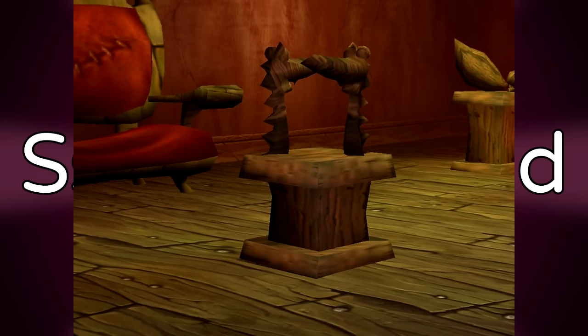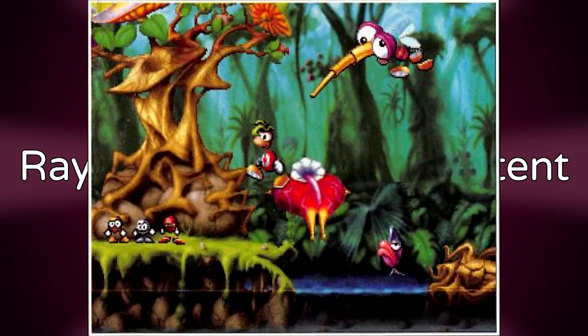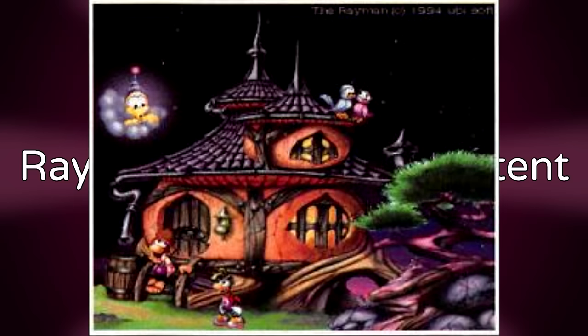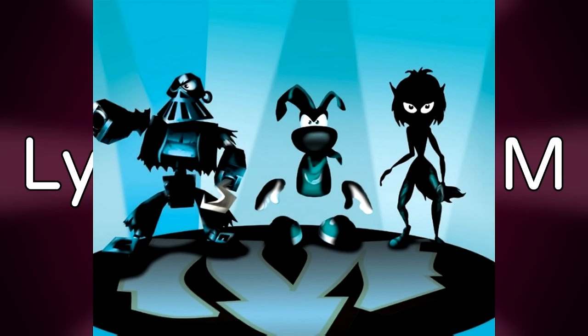Sam is dead. In Rayman 3 in Razov's mansion, we can see a statue that looks like Sam. It's not confirmed if it is Sam or just someone else of his species, but generally it's assumed to be Sam. Rayman 1 scrapped content — over the years a bunch of scrapped content from Rayman 1 has been revealed through magazine articles and leaked prototypes. I could honestly make an entire dedicated Rayman 1 iceberg — maybe I will.